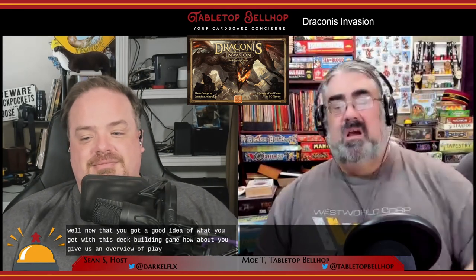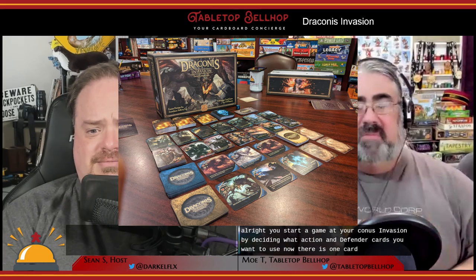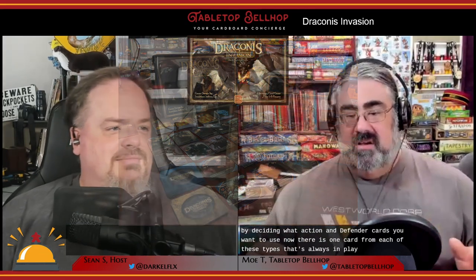Now that you've got a good idea of what you get with this deck-building game, how about an overview of play? You start a game of Draconis Invasion by deciding what action and defender cards you want to use. There is one card from each of these types that's always in play; the other five cards you swap up between games.